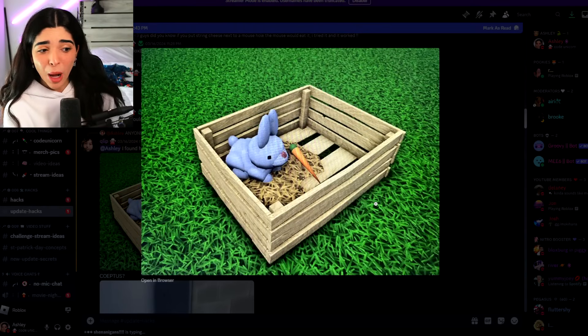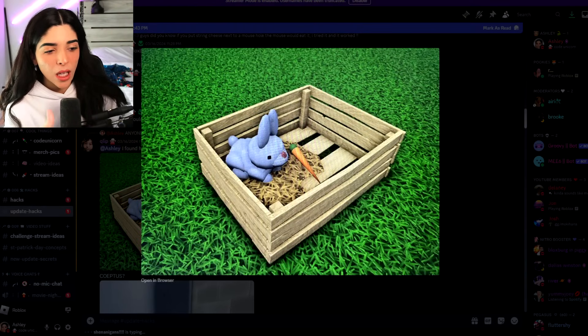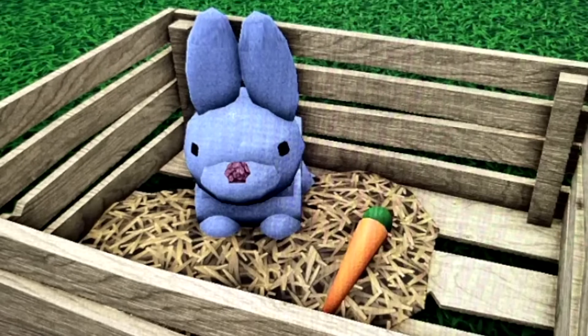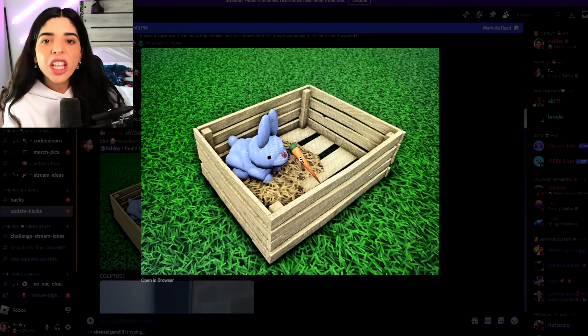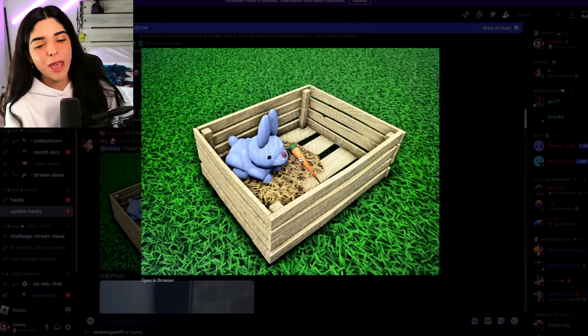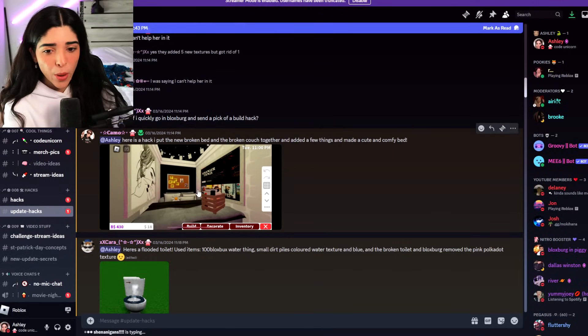Okay, we have something cute coming out of this poor little update we got — this trash update. We have a cute little bunny. I'm not gonna lie, I have no clue how she made this bunny — they look like basic shapes, it looks too hard, I ain't making it. But hey, you can make a little bunny thing inside of this crate that we got. This crate is actually really cute.